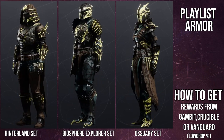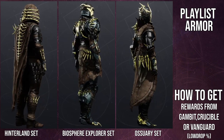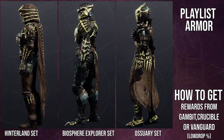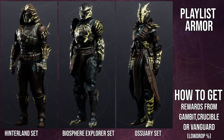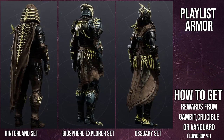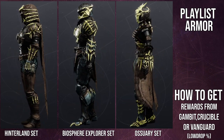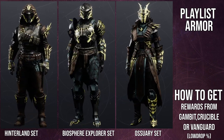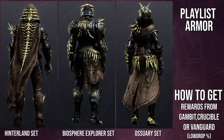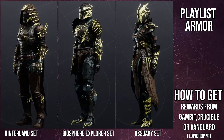Warlocks: the helmet is dope, the chest piece is dope, the boots and arms are really cool, and the bond is also really cool. I think Warlocks definitely won this set because so many pieces just look amazing. That said, I can't really say who won and lost because they all look cool in their own right. The Hunter arms are just really bad, so Hunters technically lost there, but everyone else has such banger pieces. Everyone ate well — but when it comes to shading, that's when it gets problematic, as you'll see.